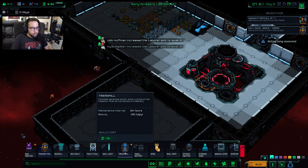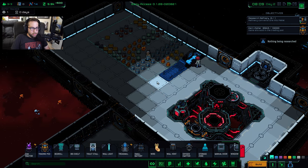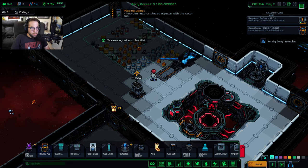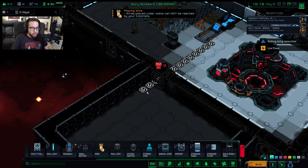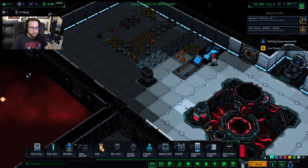Next we're going to need some power. We're going to put a treadmill out here — they're going to need to be able to get to it in the tile behind or in front of it. Then we're going to make a small battery and plunk that right there. Now we need to connect the two with a wire. I'm actually going to draw the wire through the airlock here because we're going to need that in a moment. Get that all connected up.